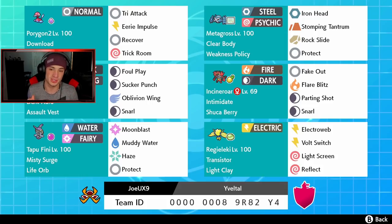We're gonna save Yveltal for last. Sliding down here — Incineroar with Shuca Berry, Intimidate, normal moves you already know. Right below that, Regieleki with Transistor and Light Clay. We can set up screens with it because we got Light Screen and Reflect with the Light Clay, which is amazing. Also got Bolt Switch and Electroweb to slow things down. In the bottom left corner, Tapu Fini with Moonblast, Muddy Water, Haze, and Protect.